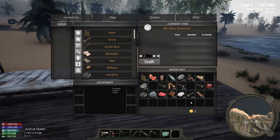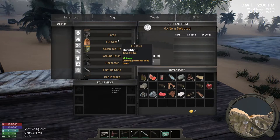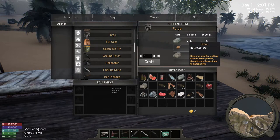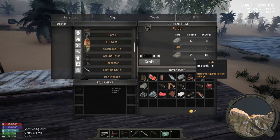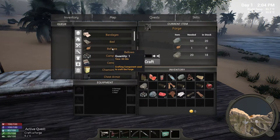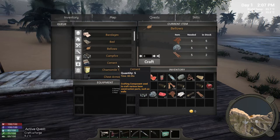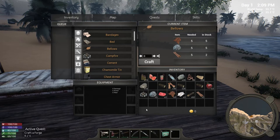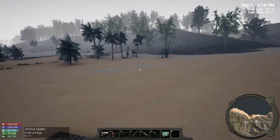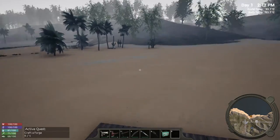The next thing we're going to do is craft a forge. We need some more rock, some more clay, and bellows. I saw them earlier - bellows. What we need for bellows - we've got five in stock but we've only got two leather, so we'll have to make leather. We'll have to kill some more animals to get some more hide. So I think we'll call it here for the day and I'll do that off camera - build the forge and see what the next day brings.